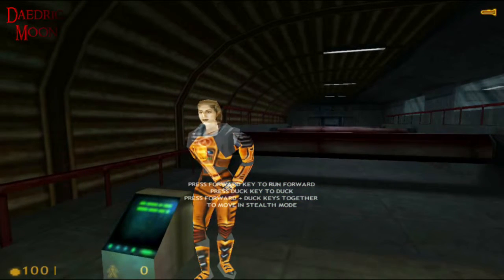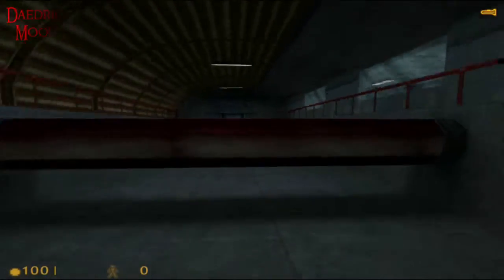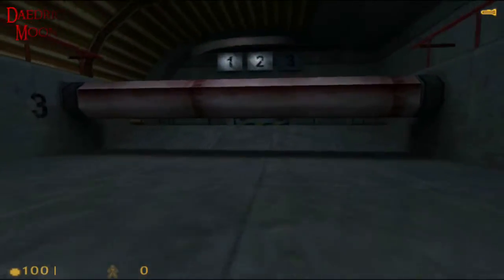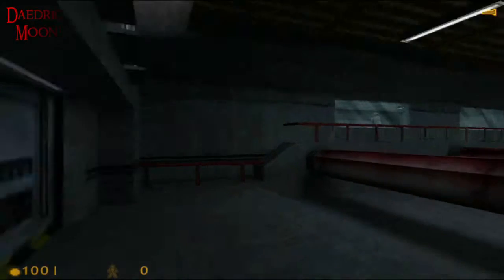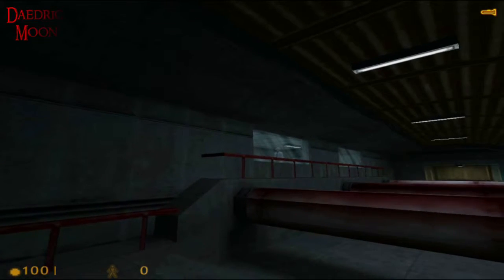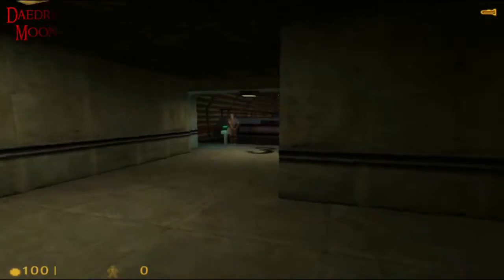You will now duck under the next set of obstacles. Please note that crouching will automatically shift your suit into stealth mode, minimizing movement noise. Super hard, this is. Very good — I hardly noticed you. Move on to the next area. I thought I messed that up for a minute.